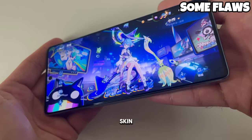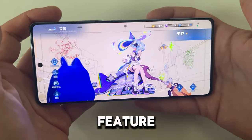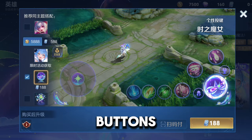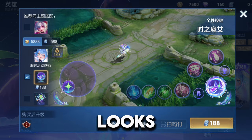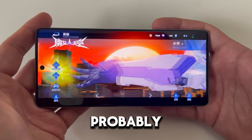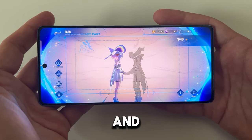Here are some flaws about the skin. In the Chinese version, they have a gyroscope feature and a 3D feature where you can move it around and the skin moves around in the intro. You also have special buttons for the skin — your attack button, joystick, and pretty much everything looks manga style and pretty nice. But we don't have that right now on the global server. Probably in the future they will add this, but here is what it actually looks like and sounds like.